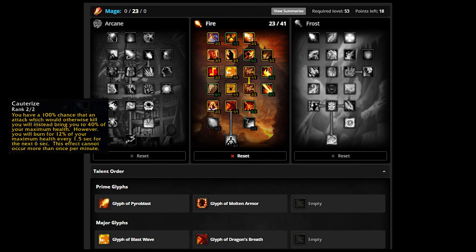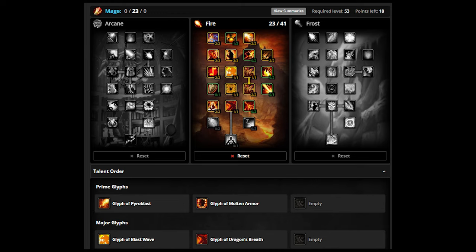Cauterize is the last talent I want to highlight, and it has saved my life plenty. For this farm specifically, for Prime Glyphs I would use Molten Armor and Pyroblast. For Major, I'd go Blast Wave and Dragon's Breath. Those would make this easier, but I did it just fine without any Glyphs.